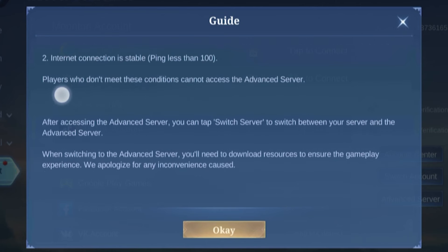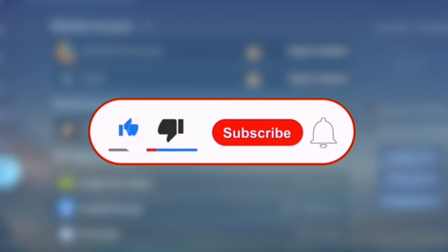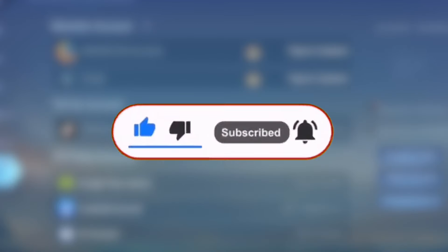In order to access the Advanced Server, you can just go ahead and tap the Switch Server button. You should be able to find that switch button right below the Switch Account option, or above the Advanced Server section. And that is how you get this done, everybody!